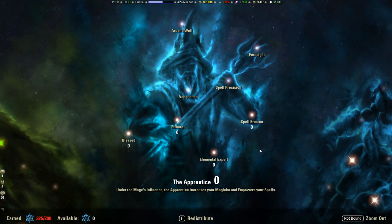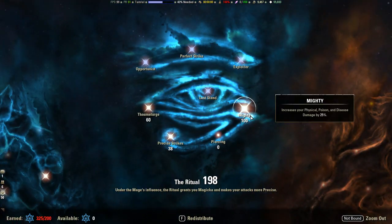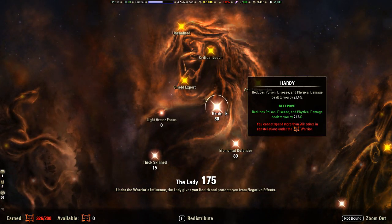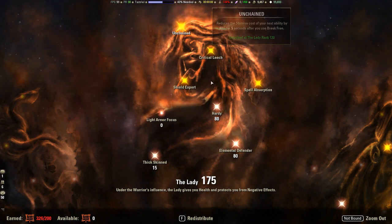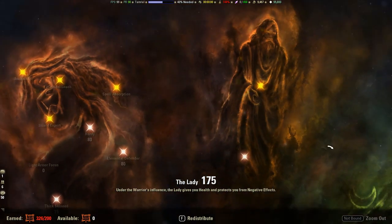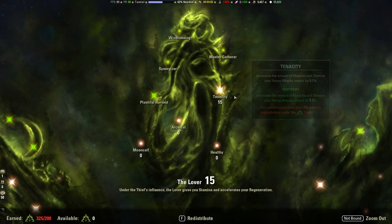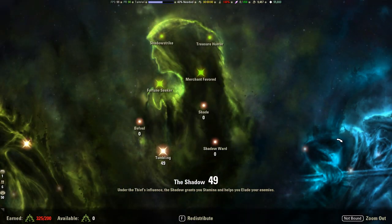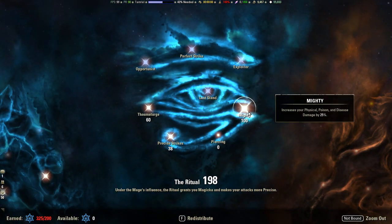If you only have around 300 CP — which is probably the mark when you should start doing Maelstrom — put 100 points into Mighty for your blue tree. Split your Hardy and Elemental Defender points; unfortunately you won't be able to get Unchained until CP 120, but as soon as you can, split those to get Unchained. Put 100 into Warlord, and as you get more CP you can adjust allocations closer to the full 600 layout. Those are the most important constellations for each tree.